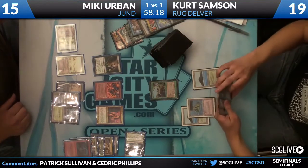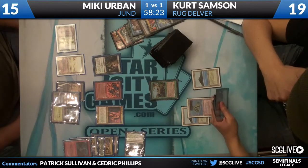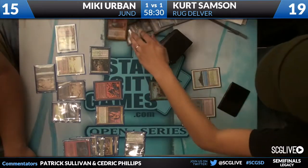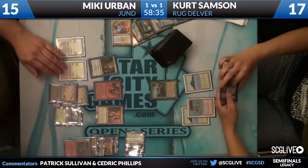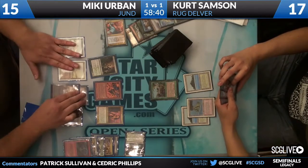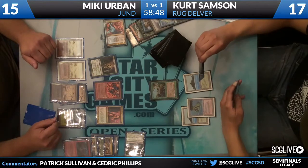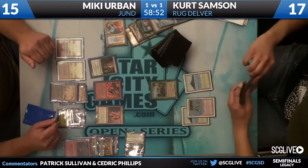Submerge is in Kurt's hand, but there are not great Submerge targets here. Deathrite Shaman removes Izzet Charm from Kurt's graveyard, putting him down to 17. The pairing of Grimalkin Lava Mancer and Deathrite Shaman gives Mickey so much control over the game. He can race, threatening to burn Kurt out, or if Kurt applies pressure, he can start gaining life with Deathrite Shaman. Deathrite Shaman can also slowly work on Kurt's graveyard and reduce the Nimble Mongoose from a 3/3 to smaller.